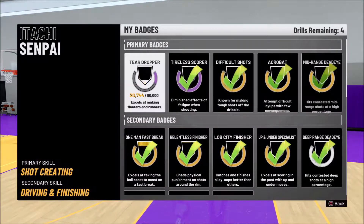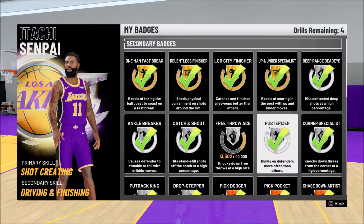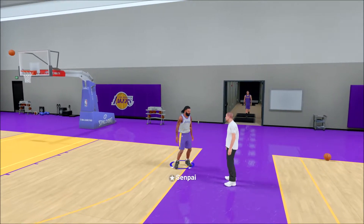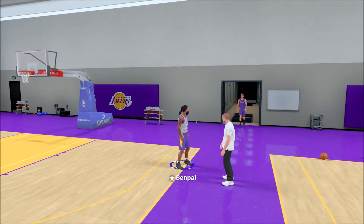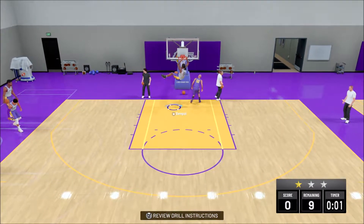So to get Pulsarizer, it's easy. You can see me going through my badges right here — I got most of them maxed out. If you want to see me do a certain badge, let me know and I will. You just start the little Pulsarizer drill. The coach is going to talk to you, head up a little bit, and you just run in and dunk. That's all you have to do.